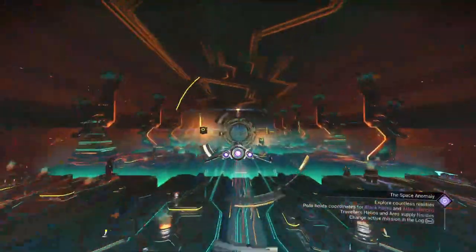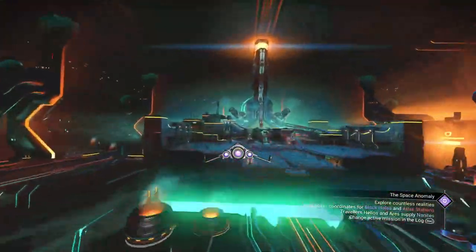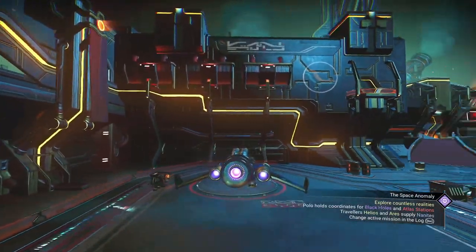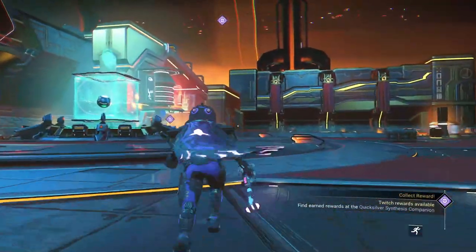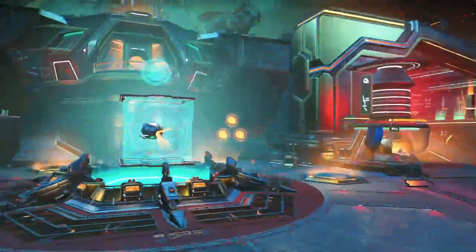We do have multiplayer turned off right now, so we shouldn't see anybody else in here. That little blue icon above the Nexus indicates that we do have an Anomaly mission available for us. Let's go ahead and grab that and take a look.